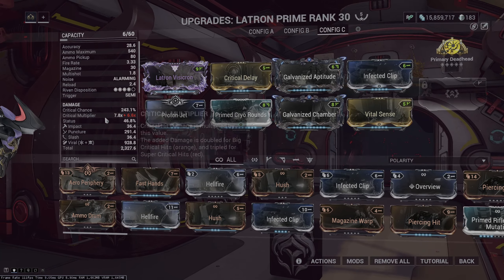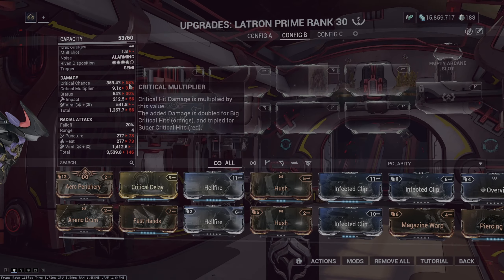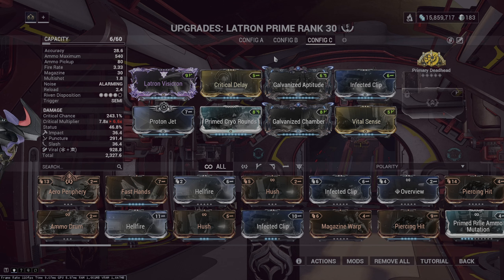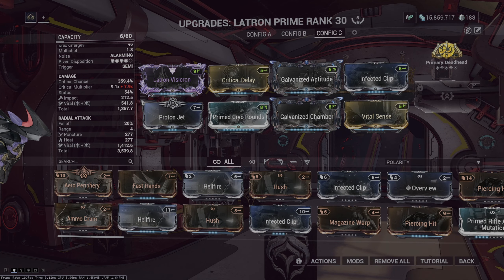And here is the Latron. You can use any kind of gun you want — I just prefer the Latron because a base crit of 68% feels really nice, and I have a Riven for it. You may want to go with the Burstron or the Torid — choose whatever gun you like. Because Proton Jets gives you 120% status chance and crit chance while wall latching. So any kind of hybrid weapon or beam weapon like the Torid would do amazing here.